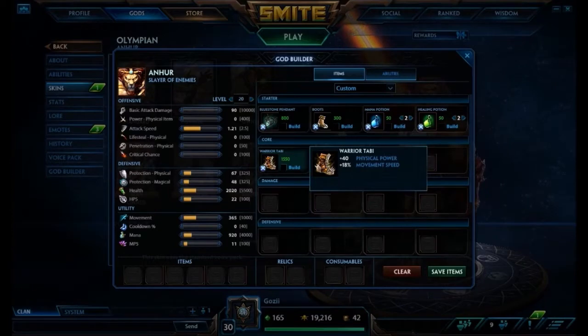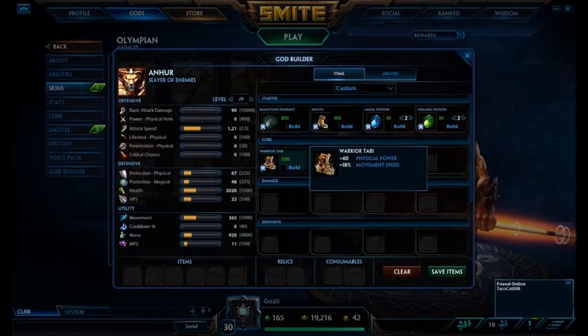I've said this before, but this item I think is just so much better than Ninja Tabi because of the extra physical power you get from it. I think that's definitely more important than the attack speed that you get from Ninja Tabi.